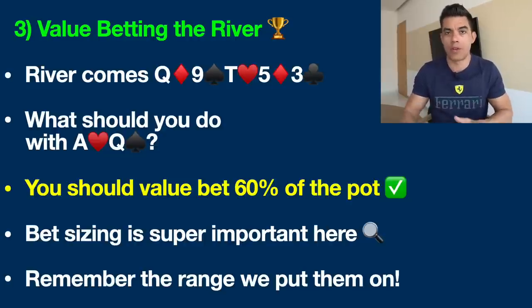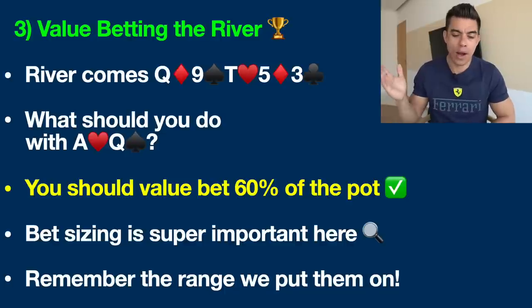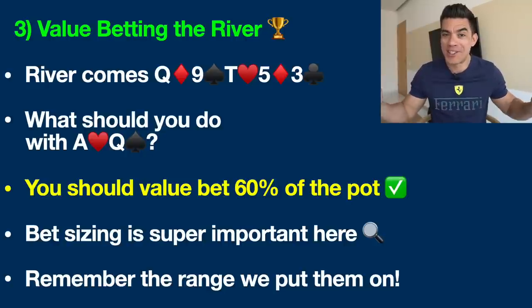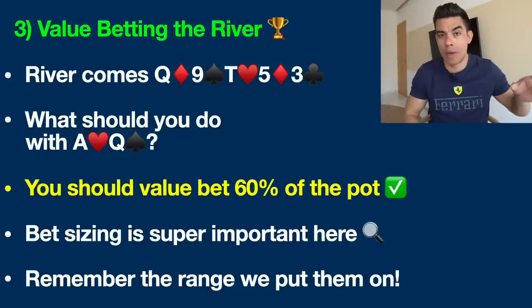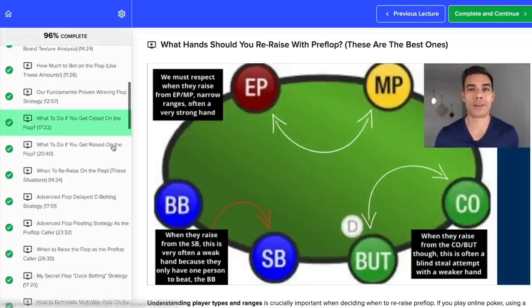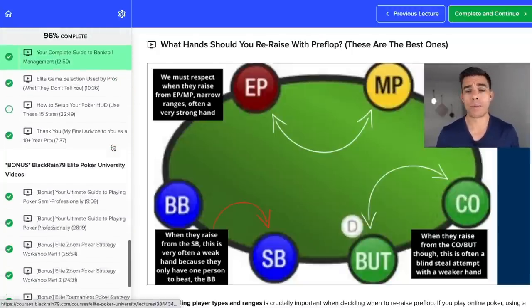This is all about value betting and cashing in this deception value on the river. The river comes down with the three of clubs — the proverbial brick. So all of the straight draws missed. If he had a hand like jack-ten or queen-jack, those hands have all missed their straight draw, but since we checked on the turn, these are hands that are very likely to call a value bet here and catch us in a bluff — but of course we don't have ace-king, we have top pair top kicker with ace-queen. You want to make a value bet of around 50-60% of the pot.